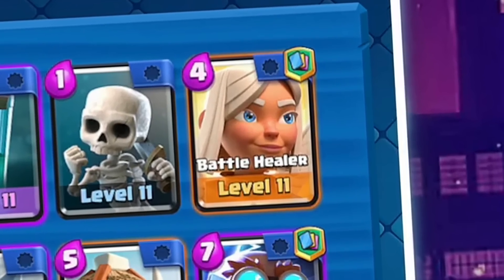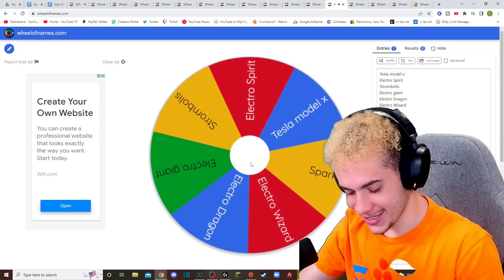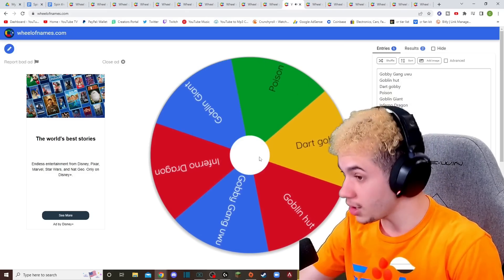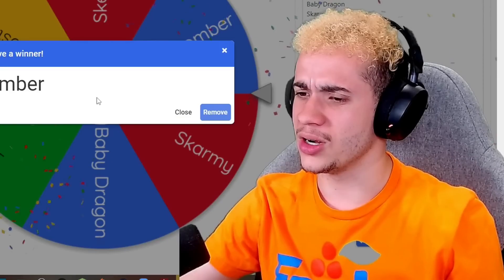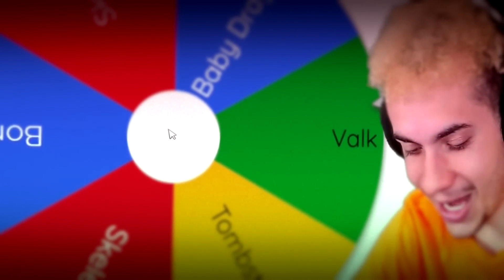Number one being the Night Witch, of course. Now we got Electro Valley — trash can on wheels. It's real trash can on wheels hours. Jungle Arena again. Why am I getting the same arenas? I don't like this. We got the Dart Goblin — that's a good card. Bone Pit again. Skeleton Army. Oh, that landed on Bomber. We already have Bomber, so I'm going to spin it again. Valkyrie! That's good. I love the Valkyrie.